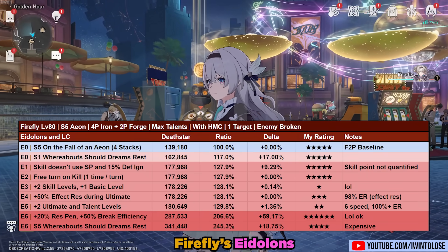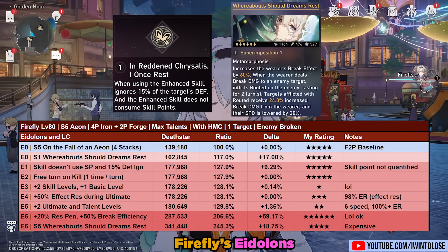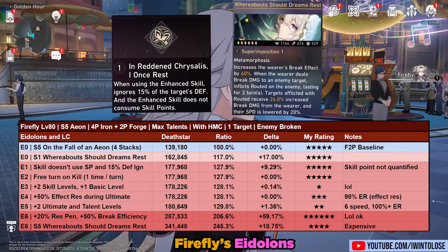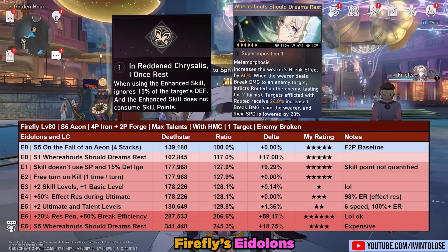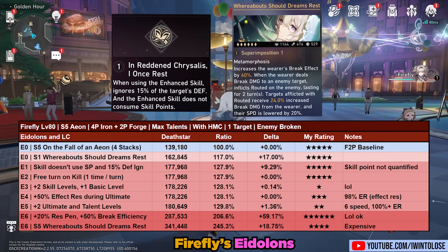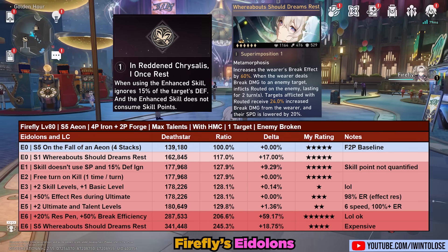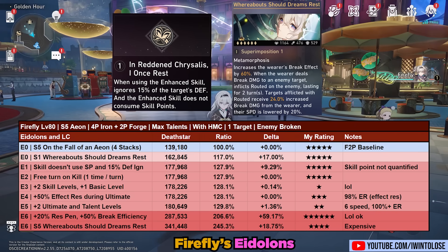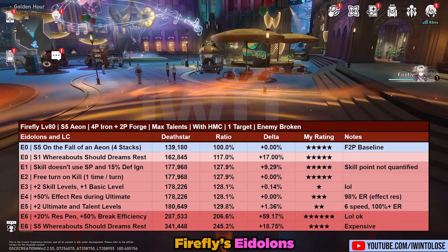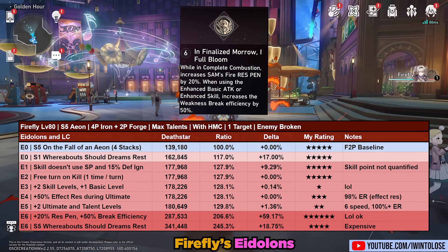As for Eidolons and pull priority, this is actually a bit tricky. Both her Eidolon 1 and her S1 light cone are great options. Personally, I prefer bigger numbers and would choose her S1 — but only by a bit. With the teams I ran with Firefly, I didn't really have skill point issues. However, for sweaty players willing to perfectly speed-tune with Brawnmay, Eidolon 1 allows for more creative play and additional turns, and also provides Eidolon 2 access in the simulated universe. Her Eidolon 2 gives her a free turn on break or kill, which is extremely powerful, and her Eidolon 6 is absolutely cracked.